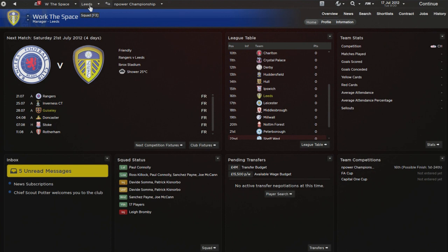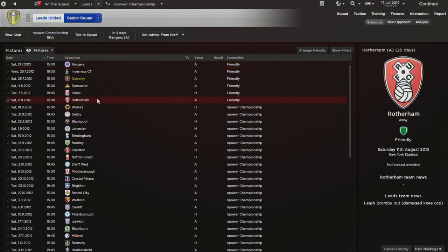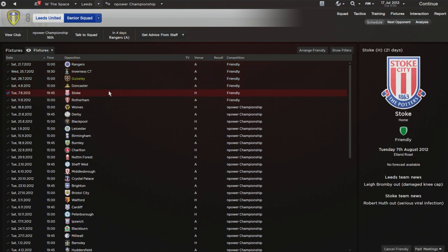One of the first tips, particularly if you're in the lower divisions, is to organize pre-season friendlies. At the start of the season you'll often have some games organized in pre-season. Only one of my games is at home — home games are what's going to make you money, because you get big ticket receipts. If you can get 10 pre-season friendlies in, you can raise up to a million pounds in gate receipts if you're a team like Sheffield United in League One.